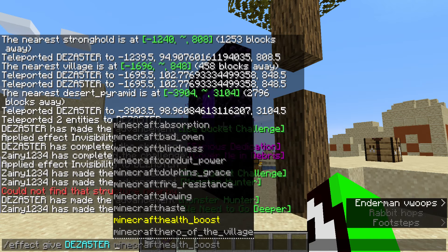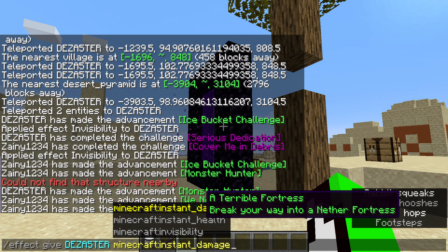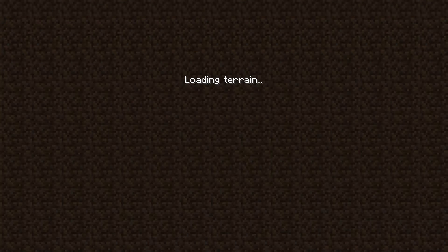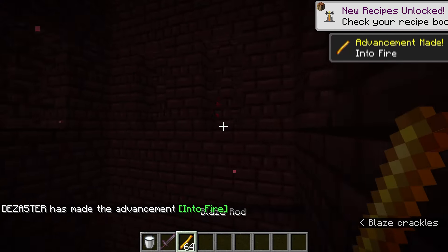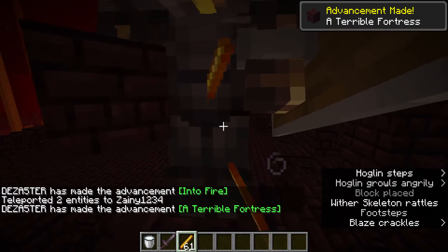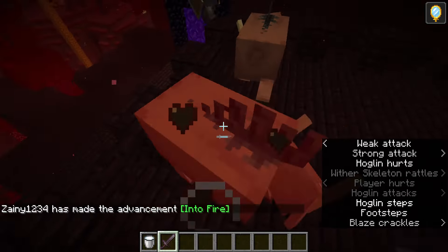Would it be cool if I spawned in a fortress? I wish there were blazes - oh no, a piglin. I wish I had gold items. I'm gonna go to the roof to check if there's blazes. Blaze rods - a stack of blaze rods! That's nice. Well, I don't need to be here anymore.